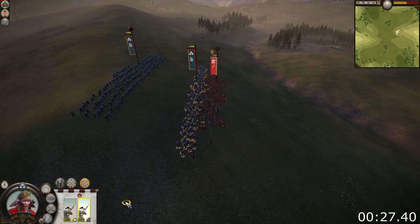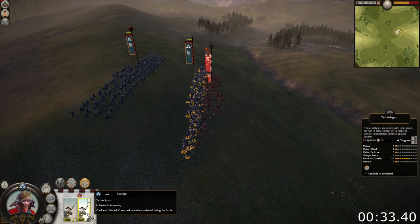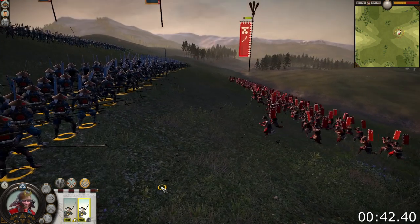A unit which has the high ground will be much more effective fighting a unit on lower ground. While on flat terrain a Yari Ashikaru unit will be ripped to shreds by a Katana Samurai unit, they are actually able to defeat such a unit while they have the high ground. Holding the high ground is beneficial for both your fighting strength and for draining your enemy's stamina, because your enemy will have to run up the hill.